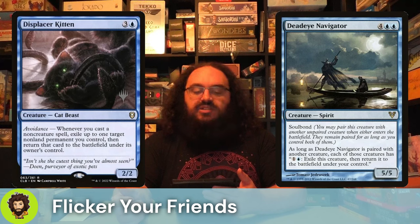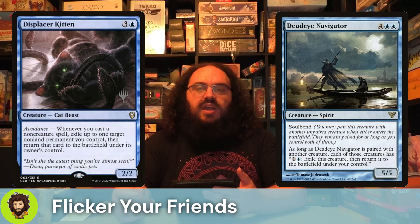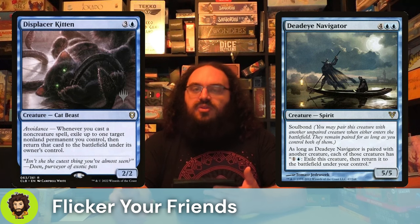Of course, there's also the Displacer Kitten — a 2/2 for 4 mana. Those stats don't sound great, but we're here for that effect, which is: whenever we cast a non-creature spell, we basically get to flicker a thing. The flicker is immediate, it's not one of those end-step flickers. We have a lot of flicker spells already in the deck that are our non-creature spells, and this basically lets us double up on those effects.